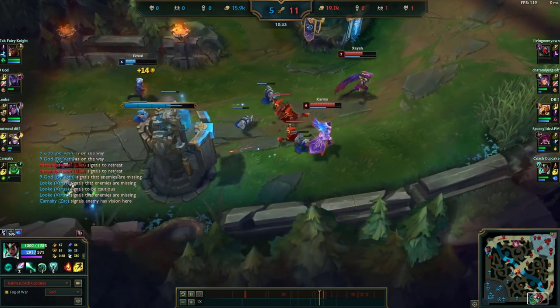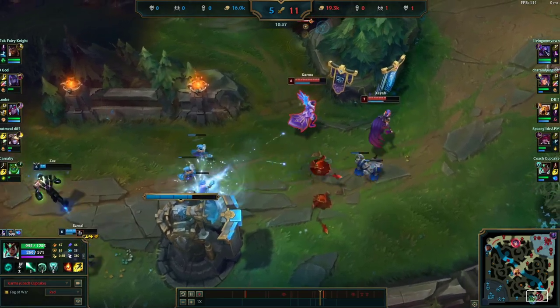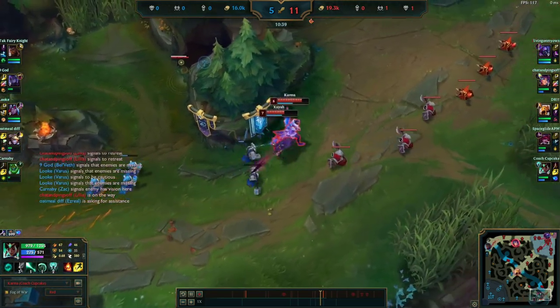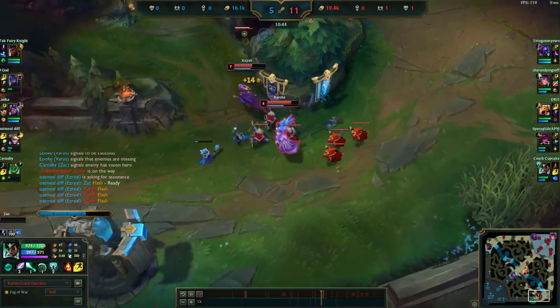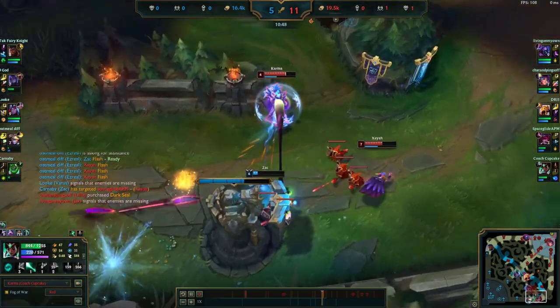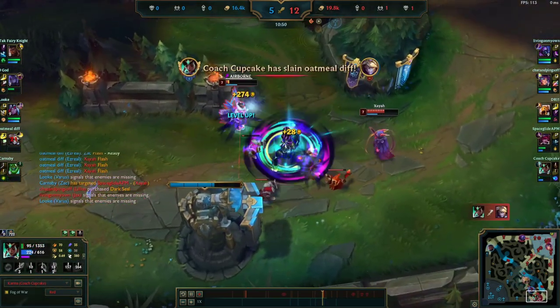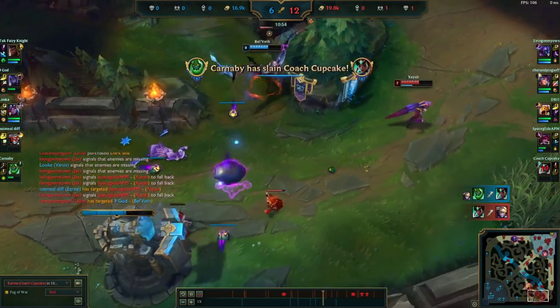So if we're behind but not chunked and the enemy bot lane ends up basing, we need to decide in the moment between basing and crashing then basing. Ideally we would crash the wave into the enemy tower and then base. But it's going to depend on how much tempo we have — how long ago did the enemy bot lane base, how much shove do we have, how fast can we get this under the tower — and then we're going to make a decision in the moment.